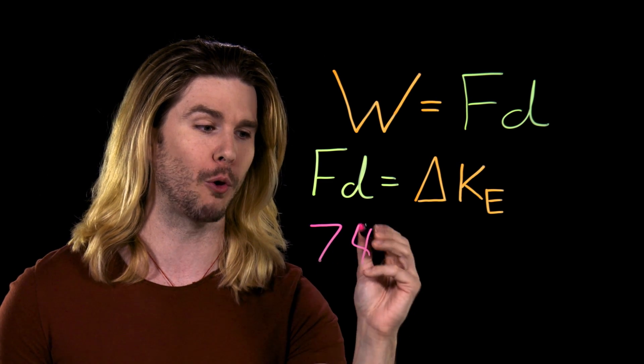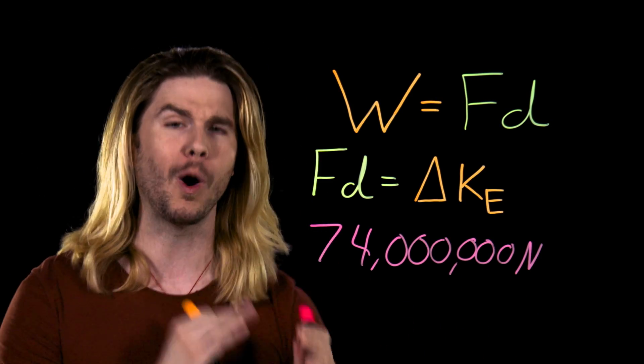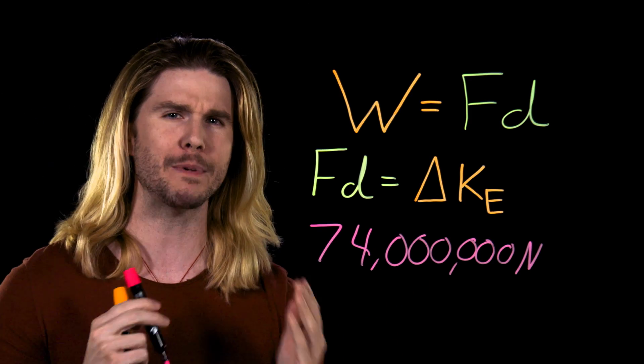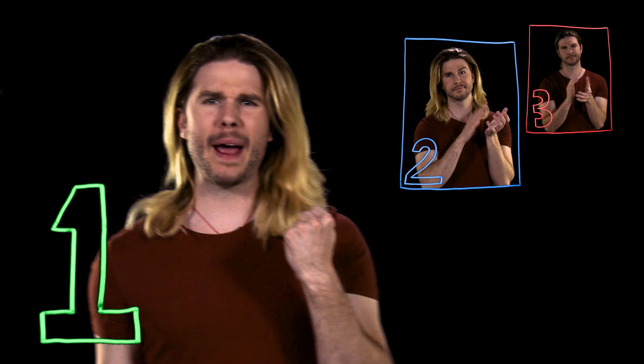And that is 74 million newtons. This hardly makes sense for a humanoid to create. Because if our calculations are close, a realistic Falcon Punch would be twice as forceful as a Saturn V rocket taking off — on your face. This is the power of a Falcon Punch, surely enough to send another fighter into the sky. If our math is correct, a real Falcon Punch would be ridiculous: a fiery fist moving above Mach 7, with the energy of a few pounds of TNT, impacting people's faces like a Saturn V rocket taking off. This would undoubtedly make for a real Super Smash.